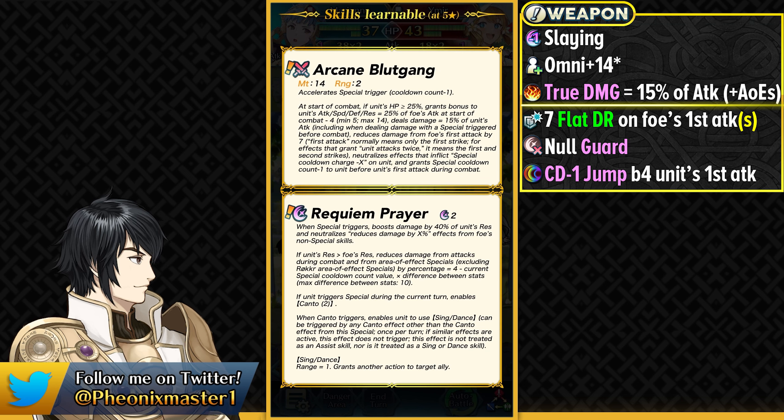Arcane Blood Gang does have minus some special cooldown, and in combat, if the unit's HP is at or above 25%, then you get extra stats depending on 25% of the foe's attack stat at start of combat, subtract 4. So the minimum this could be 5 and maximum 14. We've seen with new Arcane weapons like Arcane Feldstone, Arcane Tempest, and now Blood Gang, that they give plus 14 to all your stats, which is a jump from the plus 5 that older Arcane weapons give.